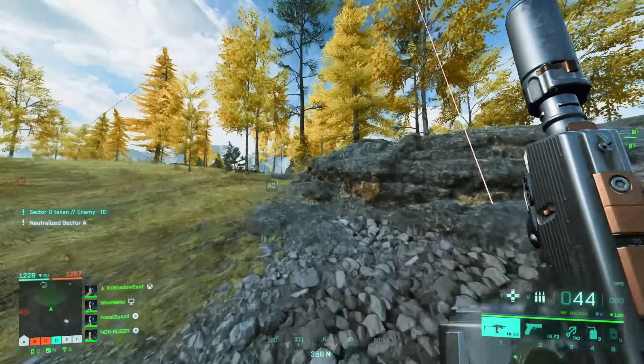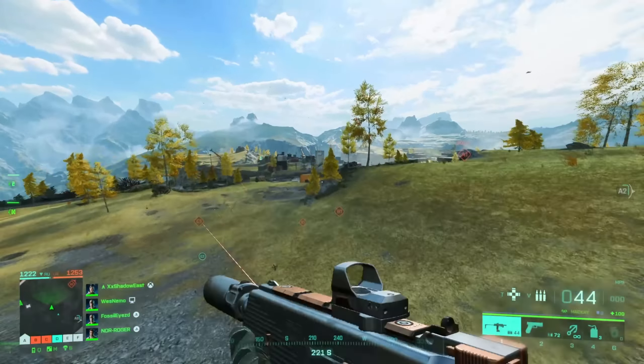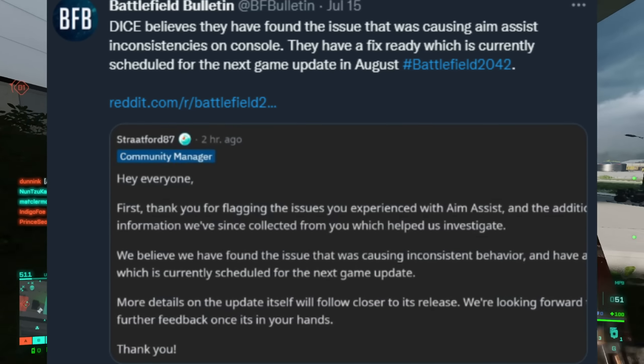The next big fix in the August update is something that has been affecting the console community for quite a while: aim assist. According to Battlefield Bulletin on Twitter, DICE believes they've found the issue causing aim assist inconsistencies on console. Stratford stated: "We believe we have found the issue causing inconsistent behavior and have a fix ready, which is currently scheduled for the next game update." The update in August is finally going to fix aim assist for all players on console.